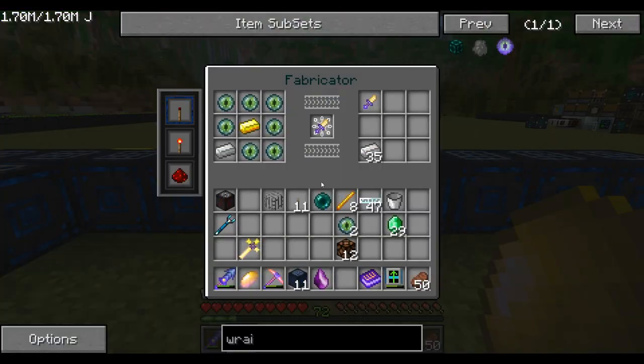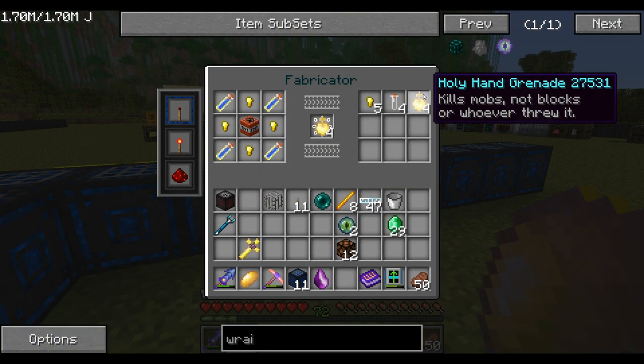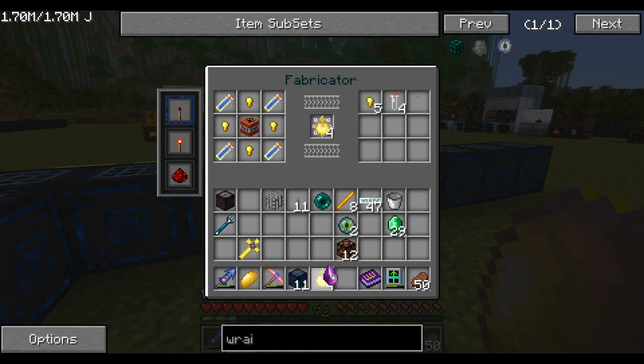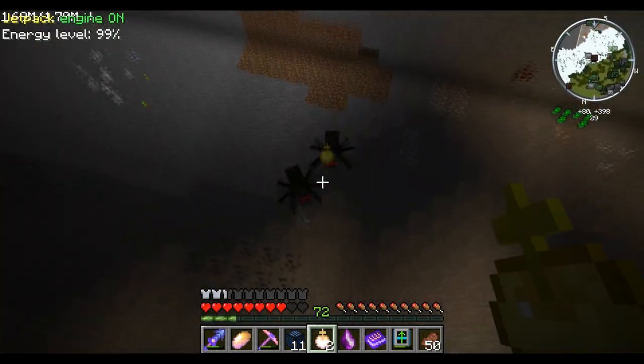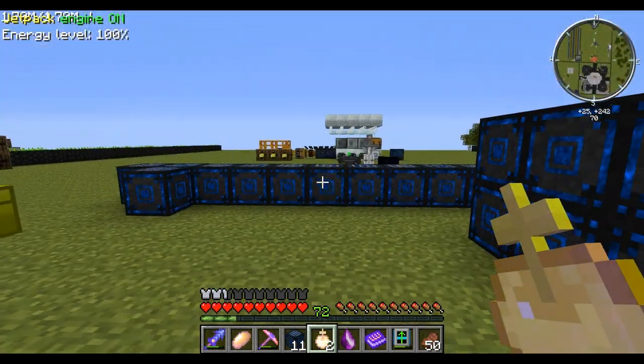The next one is the Holy Hand Grenade. It says what it does basically - kills mobs, not blocks, or whoever threw it. So we'll go find some mobs very quickly in our trusty mob pool. Let's have a look. OK, that's awesome. Very good. That's the first three out of the way.